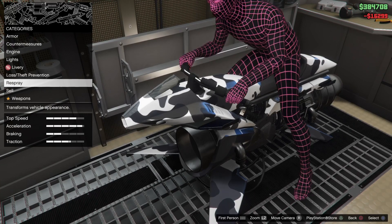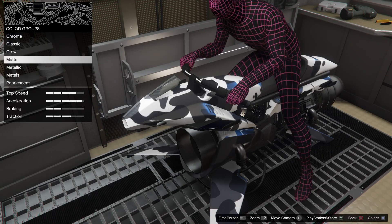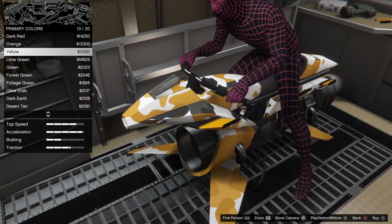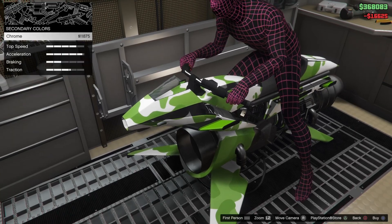It's called Winter. Let's respray it. You can do chrome, you can do matte — it's pretty basic stuff, nothing outside of the ordinary for color customization. Let's just go with black.